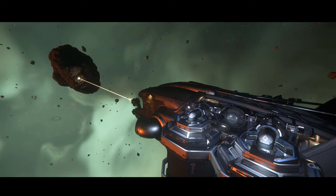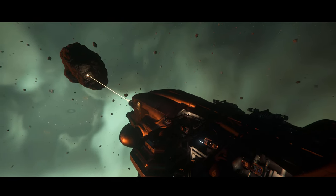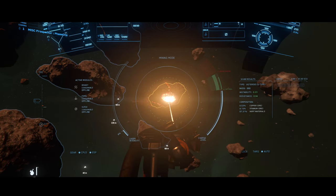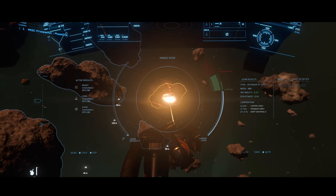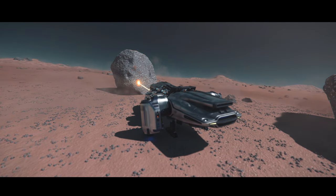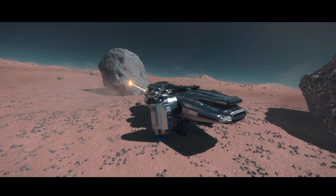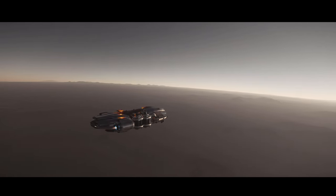The second way of making fast money in Star Citizen is mining. It's not as fast as it used to be, as you'll now be required to refine the mined material to make a significant amount of money. But it's still very lucrative — if you find the right material such as quantanium, you can make an awful lot of money. You'll need a mining ship like the MISC Prospector, but you can also rent one at the refinery decks at the Lagrange points. Multi-crewing can also be beneficial with the Argo Mole or other prospectors, as they can help fracture the more difficult rocks.